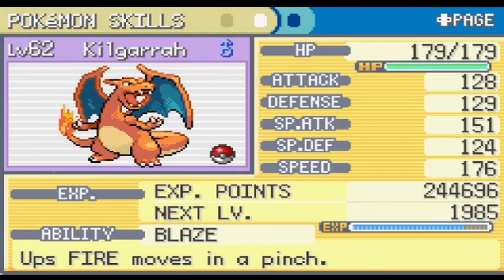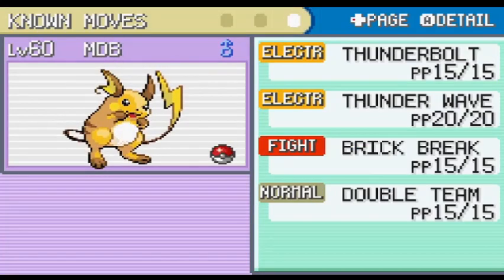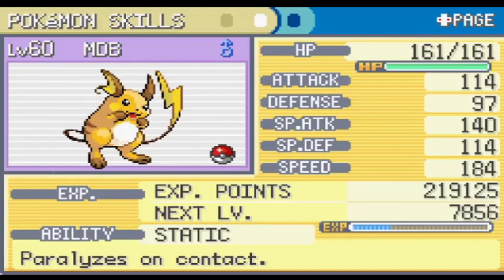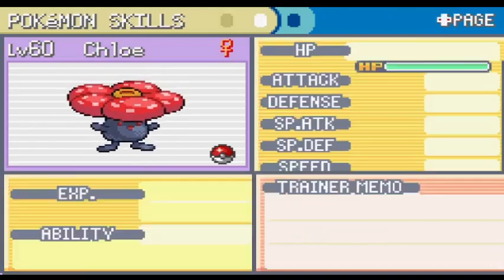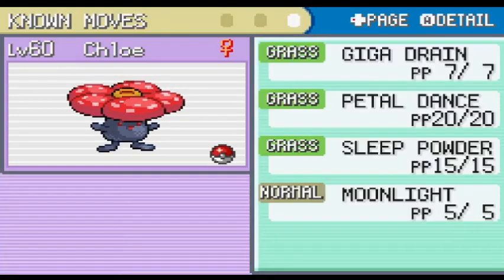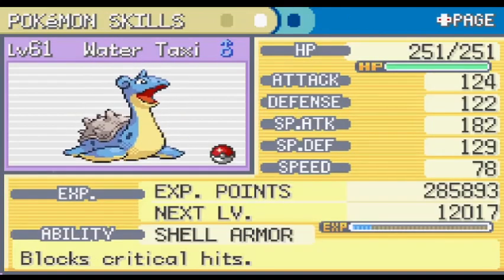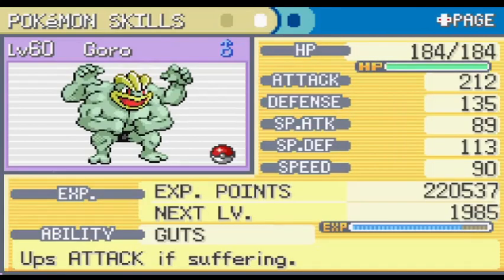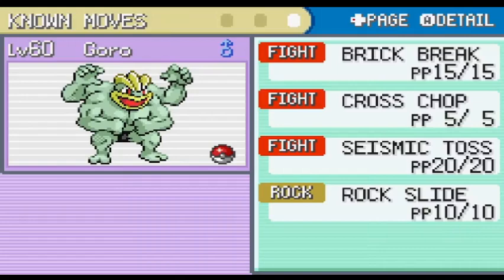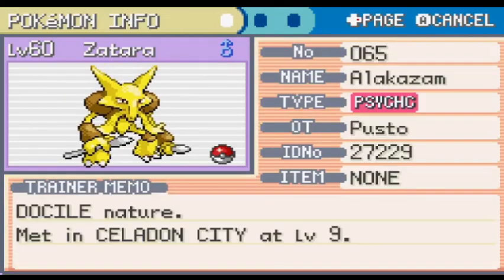I didn't battle any trainers in Victory Road so that I could take on the Elite Four without leveling up more. While I was in there, I grabbed a TM for Dragon Claw and taught it to Kilgara, and picked up the Rare Candy for later. Before I begin the Elite Four, let's take a look at the team. Kilgara is level 62 holding the Charcoal, with Flamethrower, Dragon Claw, Steel Wing, and Fly. MDB is at level 60 with Thunderbolt, Brick Break, Thunder Wave, and Double Team. Chloe is at level 60 holding the Miracle Seed, with Giga Drain, Petal Dance, Sleep Powder, and Moonlight. Water Taxi is at level 61 holding Leftovers, with Surf, Ice Beam, Thunderbolt, and Perish Song. Goro is at level 60 with Leftovers, with Brick Break, Cross Chop, Earthquake, and Rock Slide. Finally, Zatara has Psychic, Future Sight, Reflect, and Recover. Without further ado, let's do this.